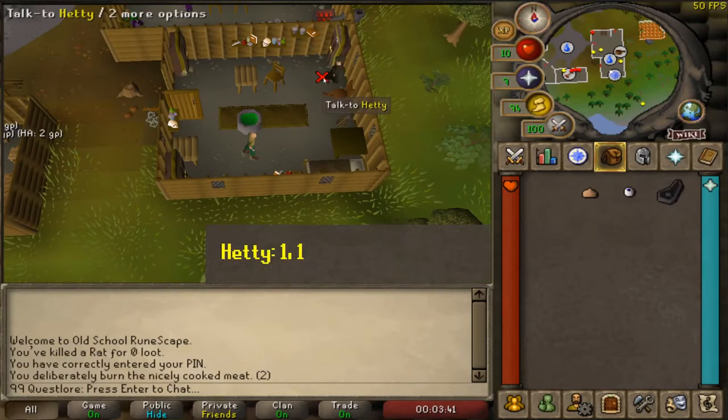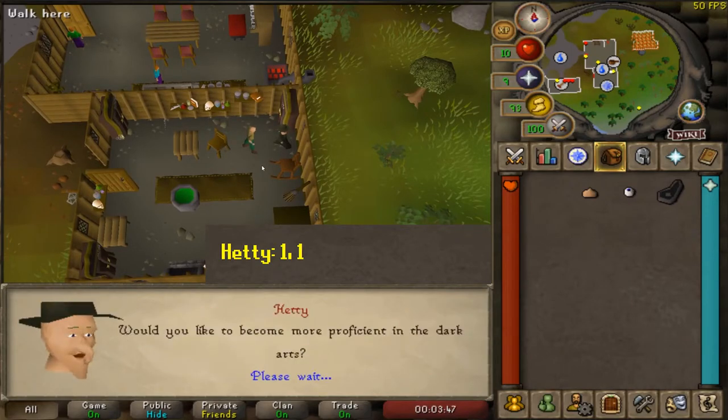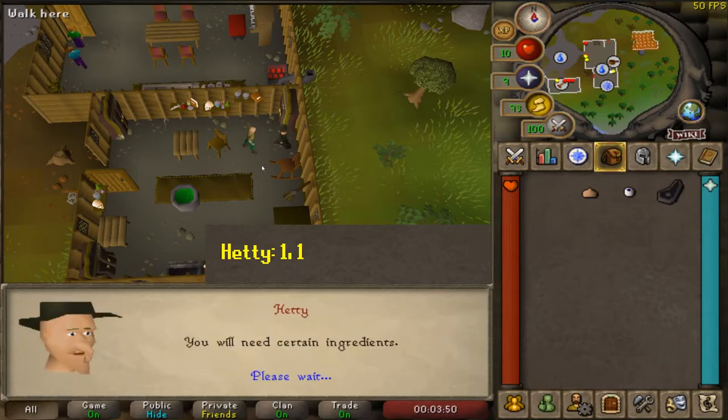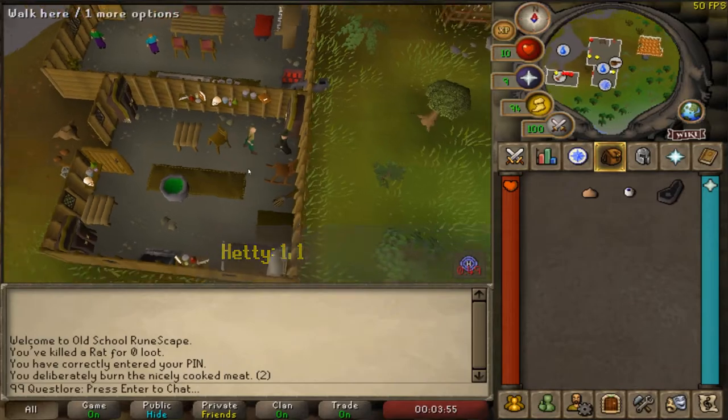Start this quest by talking to Hetty and selecting option 1. She'll ask you if you want to know about the Dark Magical Arts, and you say yes by selecting option 1 again. She says she'll make a potion to teach you, but you need to bring her some items.